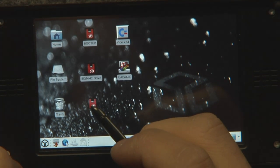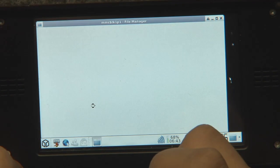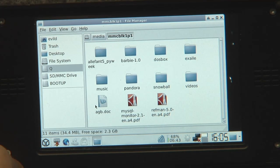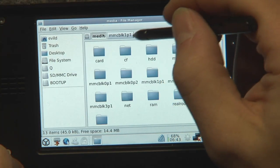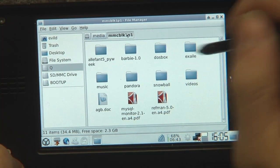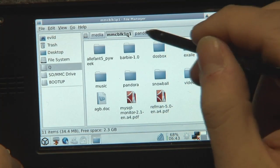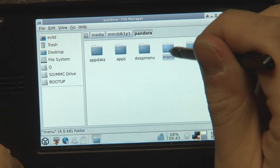Now I see here the SD card has appeared, so I can simply double click it and then I'm here in the file manager. Normal file manager as you may know from Windows — you can select your folders here, go through here, see what's inside, go back, go forth, go into maybe the menu.